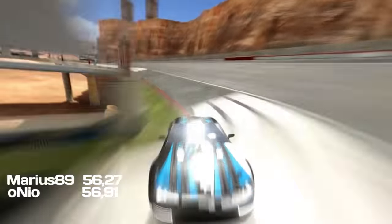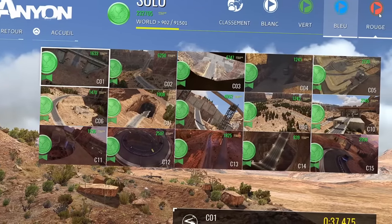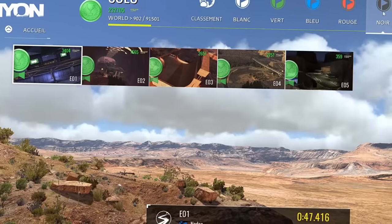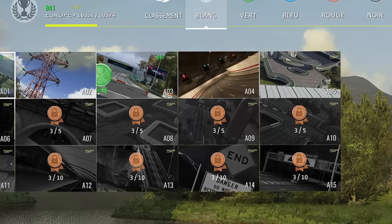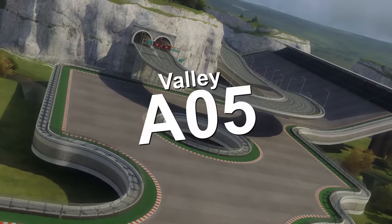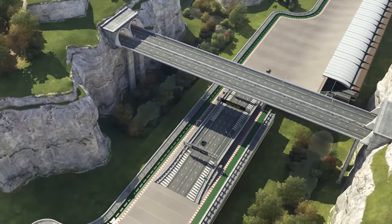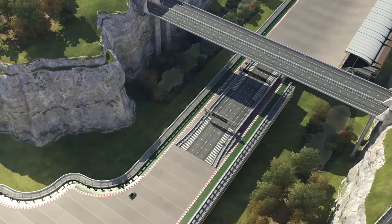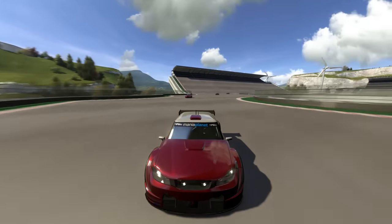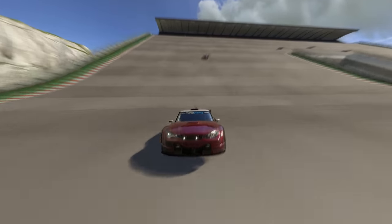Marius wanted to know just how much faster backwards driving could be under ideal conditions, and started looking for the perfect map — one where he could build up a ton of speed and preserve it for a long time, and one where he wouldn't lose time turning around in the start. He found it in another game: Valley A05. Since the layout of this track is a circle, you could just drive the entire track in reverse and forego the time loss of turning around. And since the track limits are wide, you could accumulate a ton of speed throughout all three laps.